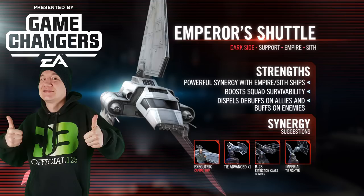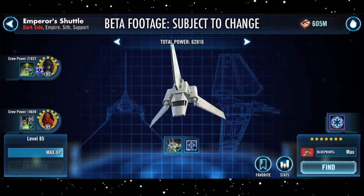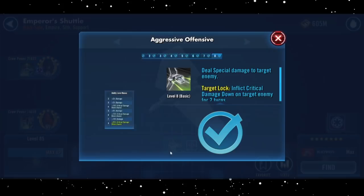What's up guys, it's your boy DB back again with one of these early EA game changer reveals, this time for the brand new Emperor's Shuttle. Capital Games have hooked me up with some footage and gameplay, so I'll talk you through what it does, its uses, and so on. Excuse the space bars around the footage, but it was provided to me in a strange resolution, so I've keyed out the empty space and filled it with something a little less ugly.